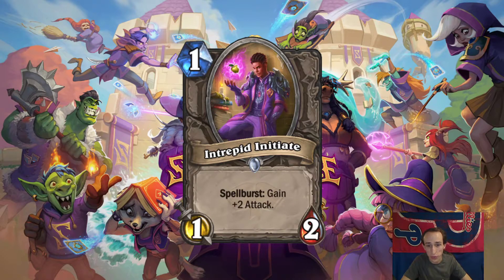1-mana 1-2. Intrepid Initiate. Spellburst: gain 2 attack. That's probably pretty good, actually. I feel like it's easy to overlook this. In a more aggressive deck, you can get a Flame Imp with the condition of casting a spell rather than injuring yourself. And there are really aggressive early-game spells now — like the 1-mana give a minion +1/+1. That paired with this is really strong. You have a 2-card, 2-mana 4-3 that summons a 1-1. Maybe I'm overvaluing this, but I think it has a lot of potential.